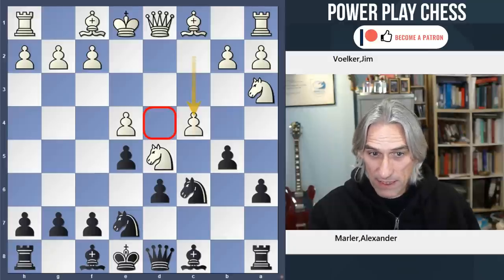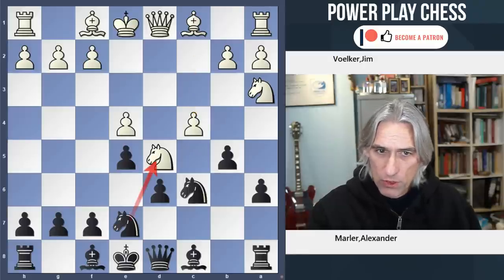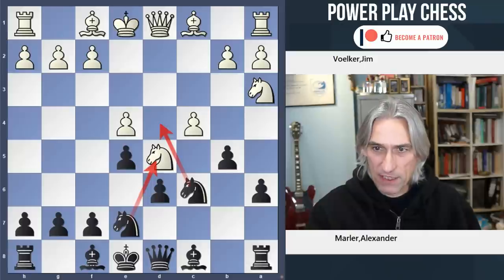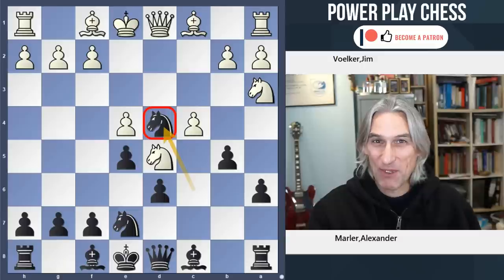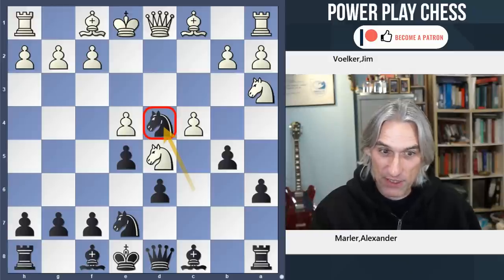But here one can take on D5 straight away, or you can play the knight into D4. Alex plays the knight to D4. It's a great example of the Trojan horse — this typical theme in the Kalashnikov where you throw the knight in.